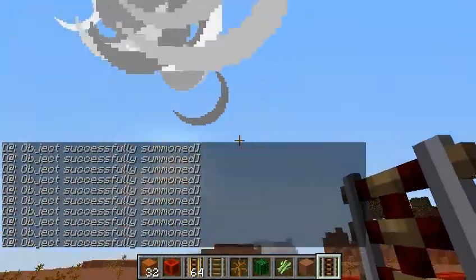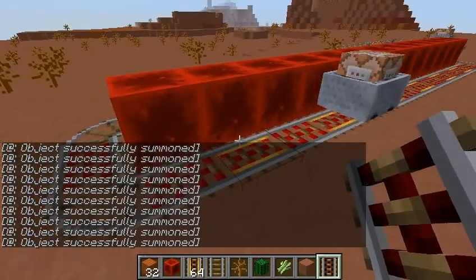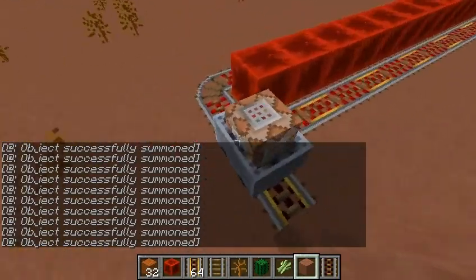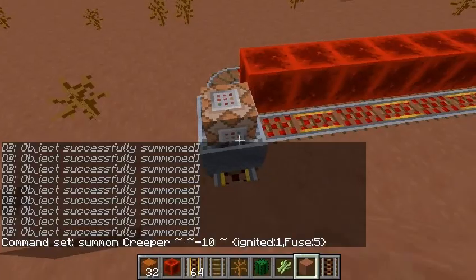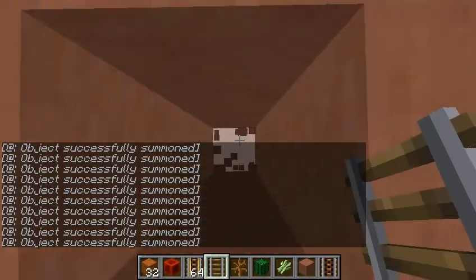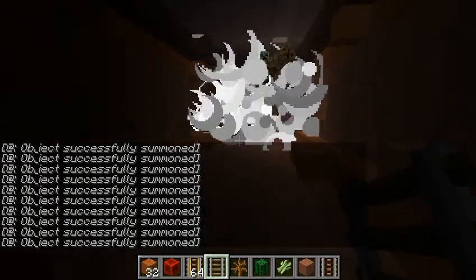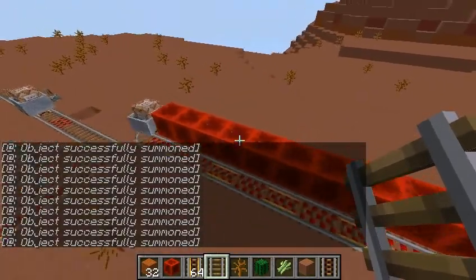I'm not entirely sure what kind of thing this produces, but you could do something interesting with it. You could replace the block and dig down instead. Wow, look at that! If you want to get rid of a good portion of everything in your world — I mean, in a creative world — or if you want to do some easy excavating, that thing is the way to go.